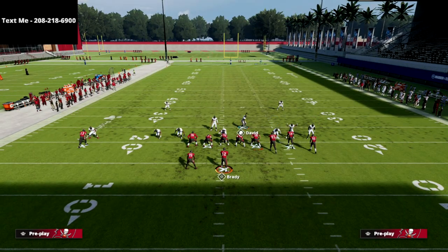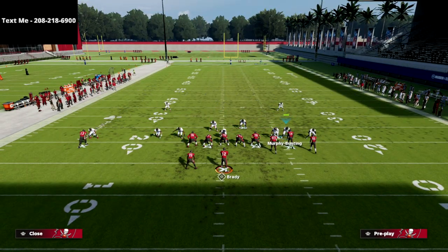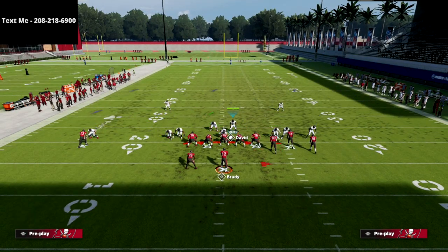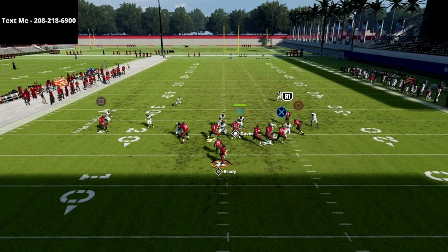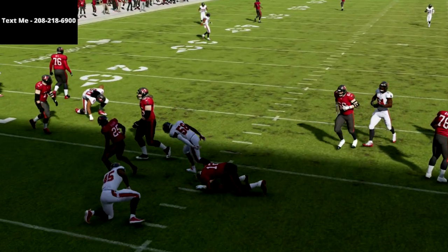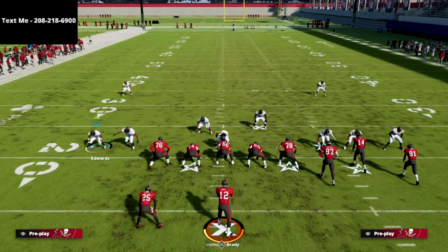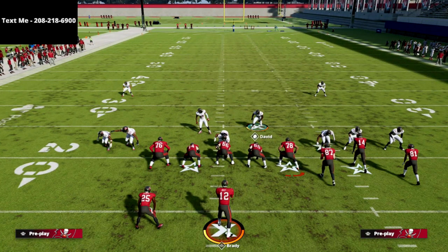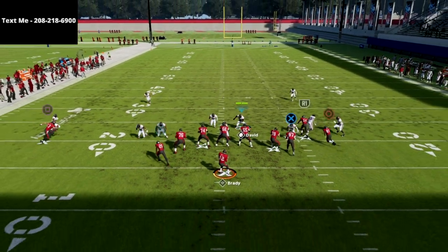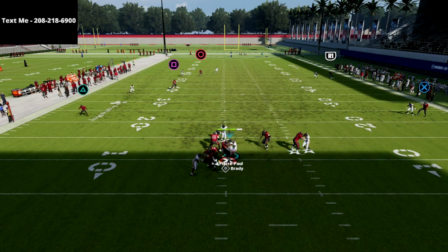This is also a really good blitzing concept against a blocked running back. The loop pressure will often suck the running back into the middle of the field, which allows the edge pressure to come around — or the loop pressure just comes in itself. What I like about this is it keeps the nose tackle in the middle of the field, so they don't know if the pressure is coming from the left or the right.